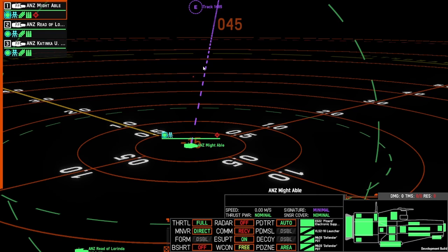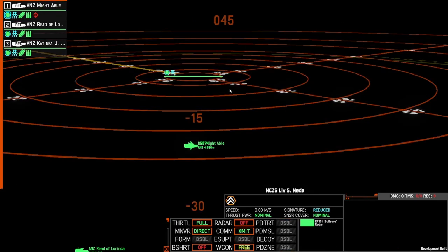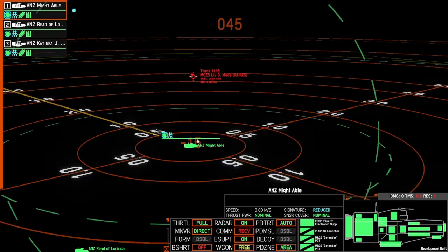Note this only works when the fire control radar from a ship is on and is targeting one of your ships. If I turn the radar back on so that I can select the enemy ship, I'll turn its lock off by right clicking. So the lock's now off — you can see that the lock is off, and if I turn my radar off, we can see that with the enemy ship's radar off and their bullseye fire control radar also off, I can no longer pick up the ELINT signal from that ship.